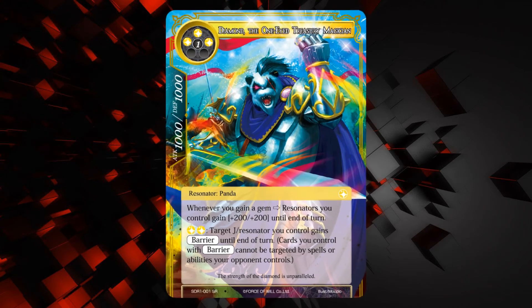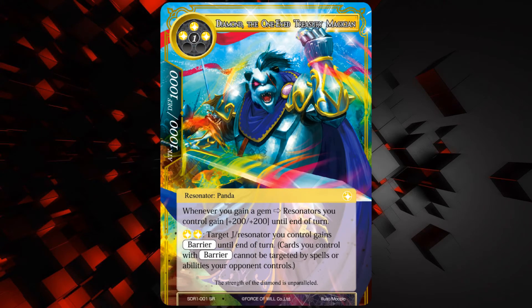Next up we have the most badass of all the pandas — Diamond, the one-eyed treasury magician, and this guy is awesome. He's a 1000-1000 for three light and one of any — a Panda. Whenever you gain a gem, resonators you control gain plus 200 plus 200 until end of turn. That's pretty cool — if you can generate multiple gems in a turn, you can buff your whole team and smash in for a lot of damage. He's going to be the linchpin of any gem deck. He also has a second ability: for two light, target J resonator you control gains barrier until end of turn. That's super sweet — you can give any of your dudes barrier, including your J ruler. Diamond is probably the best card in this whole starter deck.